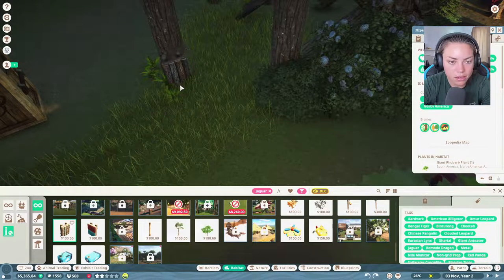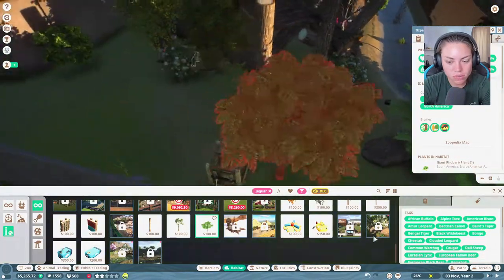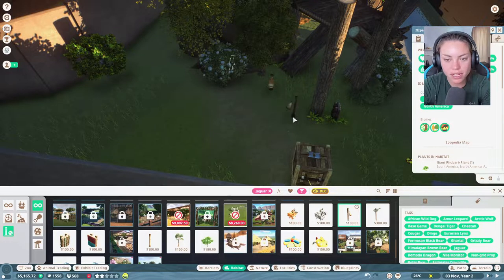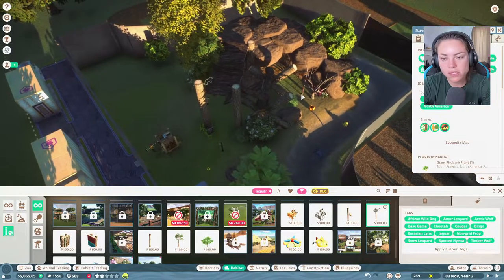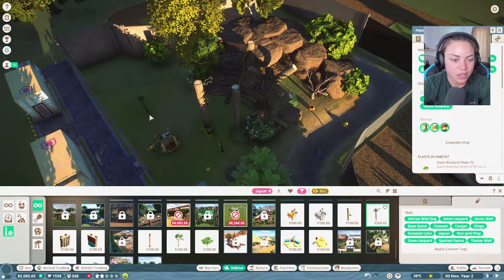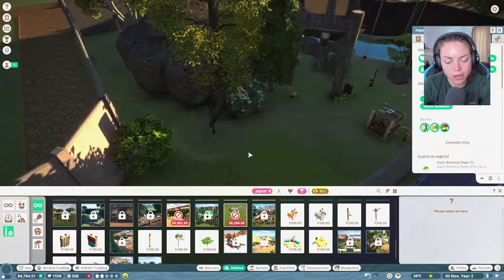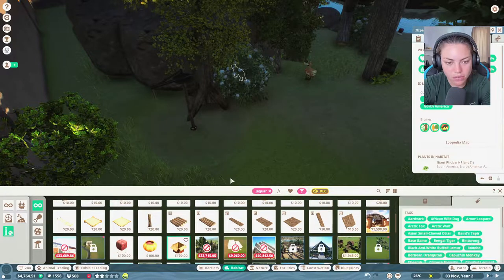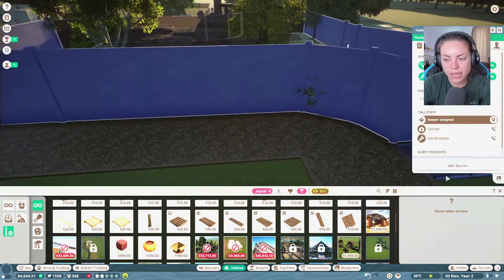This one looks better. We'll put in another scratching tree. Should we put in more scratching trees? We'll put in a pinata - they love pinatas. We'll put in a prey thing. They have loads of stuff to do, which is great - that's what it should be about with a zoo.